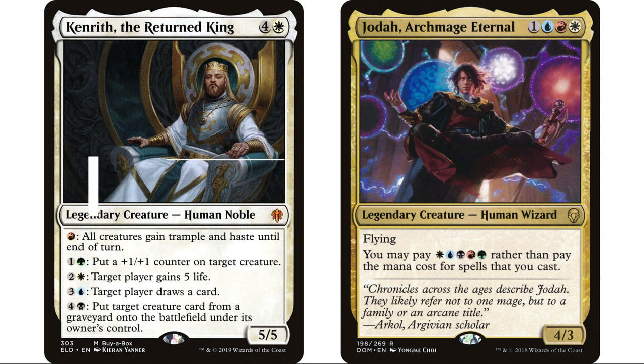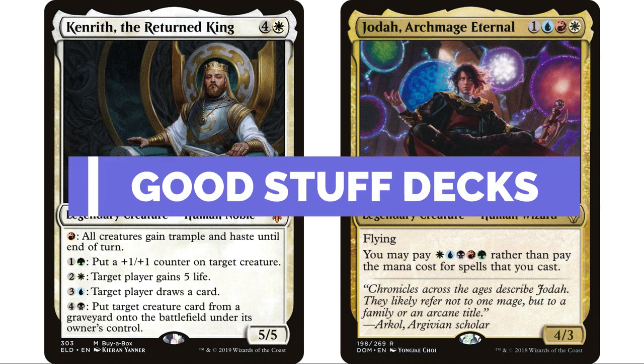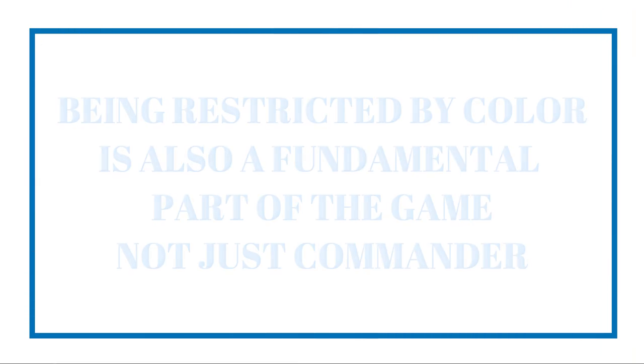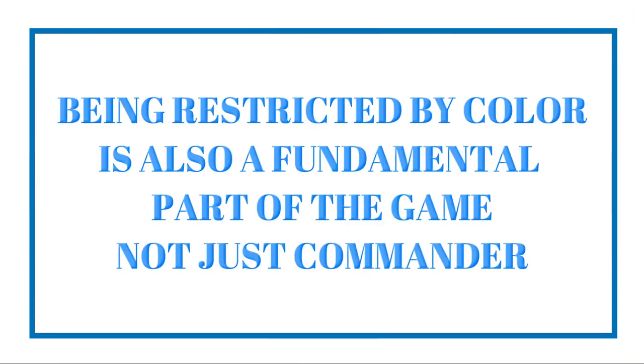What five-color decks also enable is 'goodstuff' decks — decks where you're not really building around your commander anymore. That's another thing I'm not a big fan of. People can always do what they like, but it's not really in the spirit of the format. It seems more and more like people just want to play five-color commanders so that they don't have any restrictions. Having those restrictions is really a fundamental part of the game — certain lands produce certain mana and you cast certain spells with it.